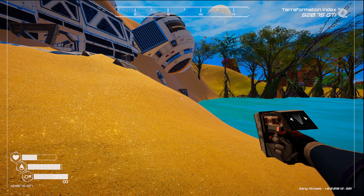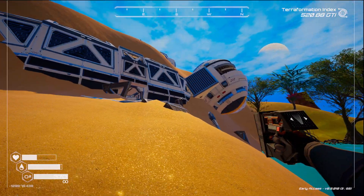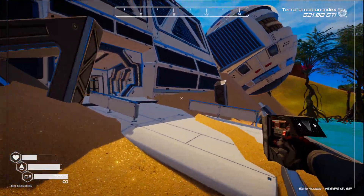Hello everyone, this is KJ. Welcome back to Planet Crafters Season 3. Today we're going to do the fusion energy cell thing in this ship.